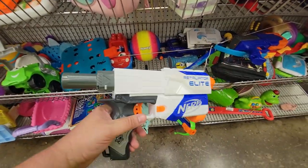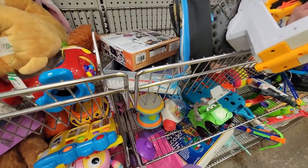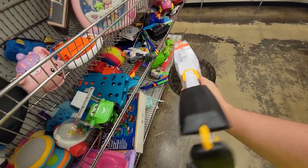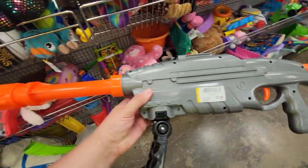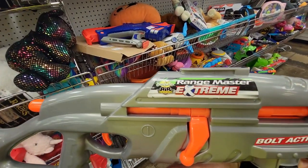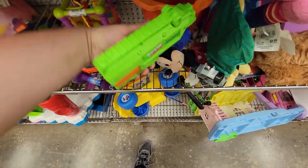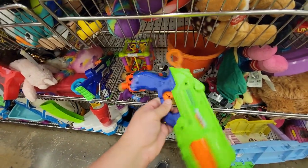Moving over here, found an Ultra One — I was tempted to get it, but it looked like it was damaged, the jamming door wasn't staying closed, so I passed on it. Plus space — I had to make tough decisions, especially with this — oh my god. This is an old school Air Warriors Extreme Range Master. This has a small air tank in it so it gets really good ranges. Over here I did find a green Destroyer — I've never seen this one before. No price though, so they wouldn't sell it to me. Had to pass on it sadly, but it's really cool to see the green Destroyer in the wild.